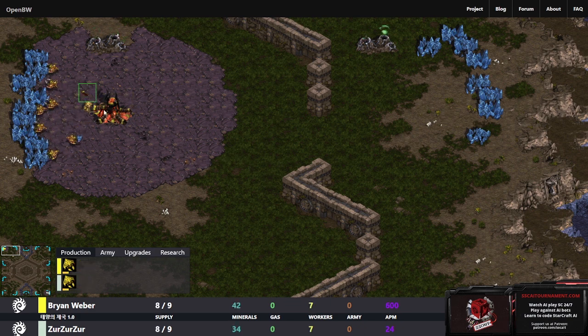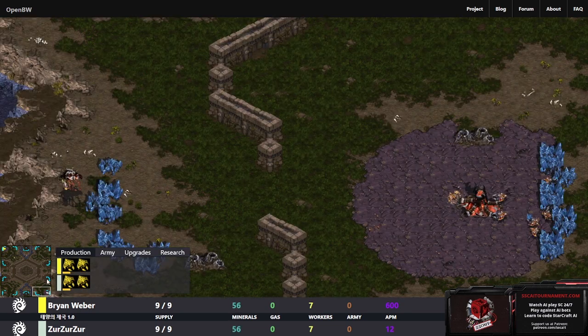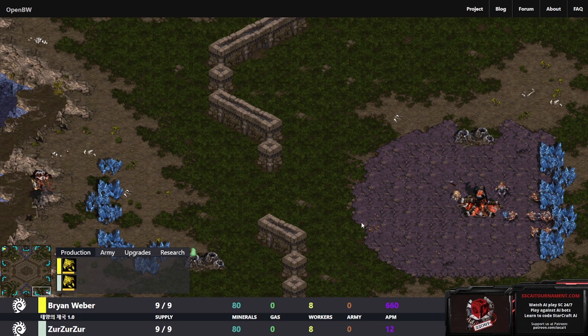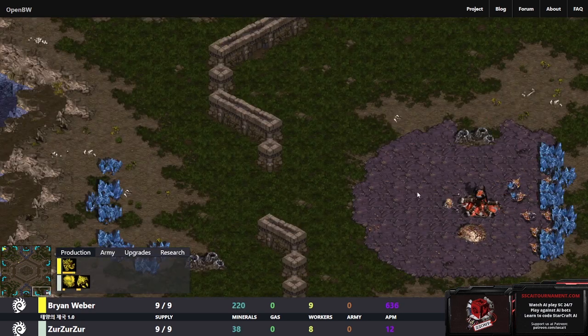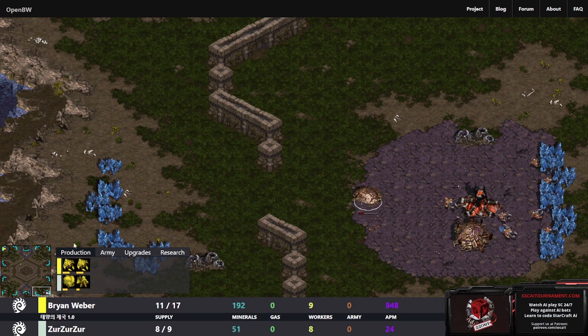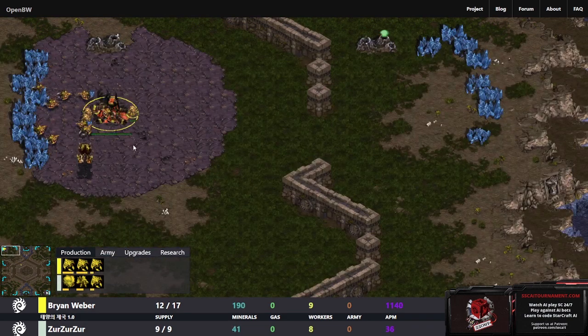Starting off with BrianWeber spawning as the yellow Zerg up at the top left of Empire of the Sun, and cross spawn bottom right in the white Zerg we have ZerZerZer. I believe the text with it was about an issue with some scourge later on in the game.